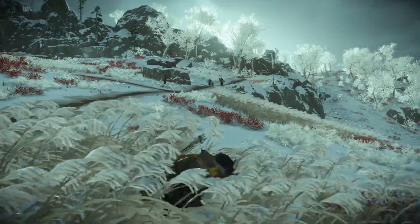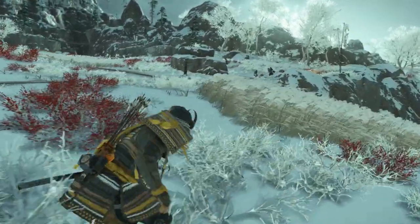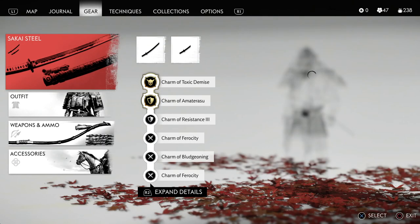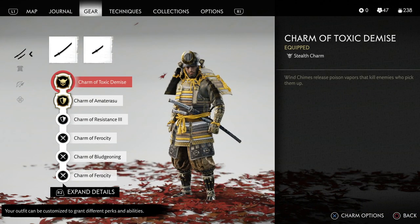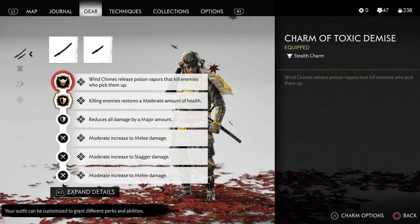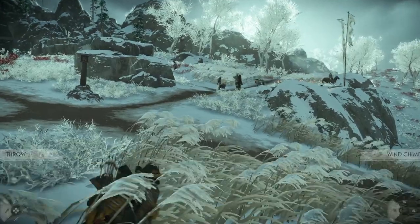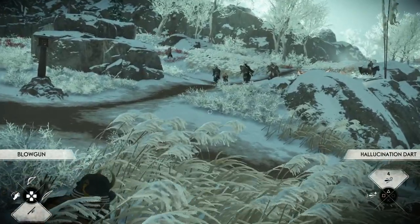The next item I want you guys to use is the wind chime. The wind chime is very interesting because by itself all it does is lure people over to the object. But if you combine it with the Charm of Toxic Demise — which you get automatically when you reach Ghost level three — and combine that with the hallucination dart, you basically get to wreak a lot of havoc.